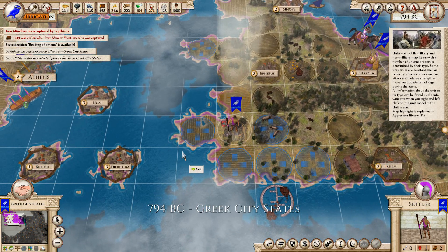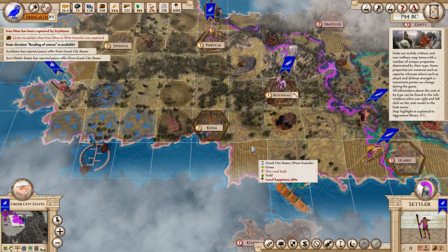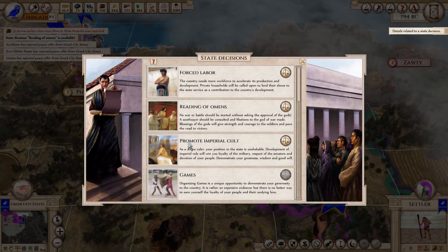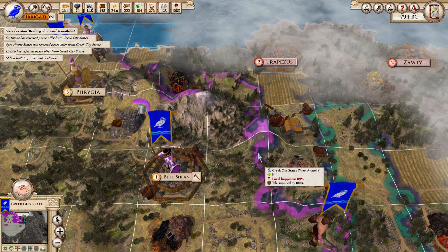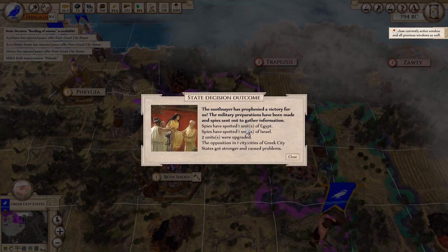Shiloh improved its palisade. What I would really like is a way to go to that from that dialogue. Reading of Omens available — let's see what they have to say. Unit of Israel, two units upgraded — really? I don't know who got upgraded. Opposition, one city — we need to look at that.